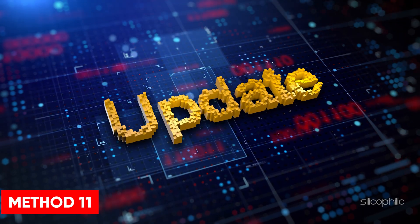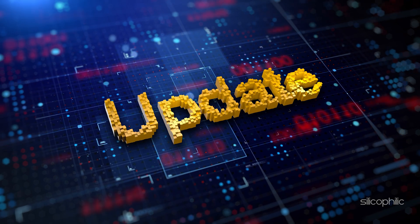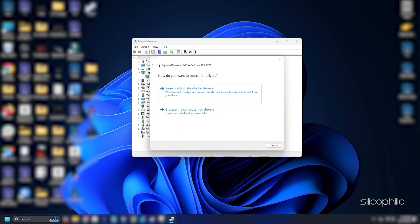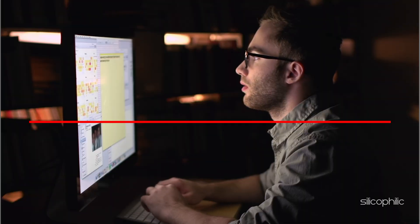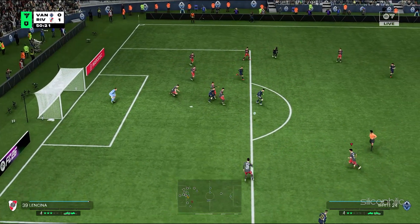Method 11: Update graphics drivers and run the game on the dedicated graphics card. Make sure to update the graphics driver before you start gaming to avoid issues and boost your gaming experience. Open Device Manager using Windows search, go to the Display Adapter section and expand it. Right click on your graphics driver and choose Update Driver, then select search automatically for drivers and follow the on-screen instructions. You can also visit the official website of your graphics card manufacturer — links are in the description below — to download and install the latest drivers.